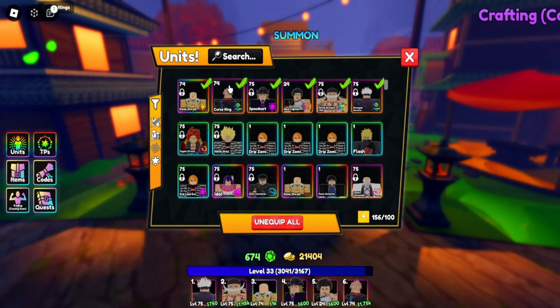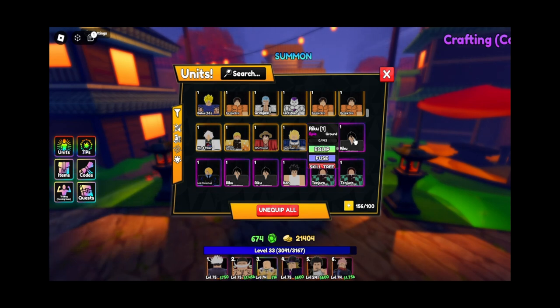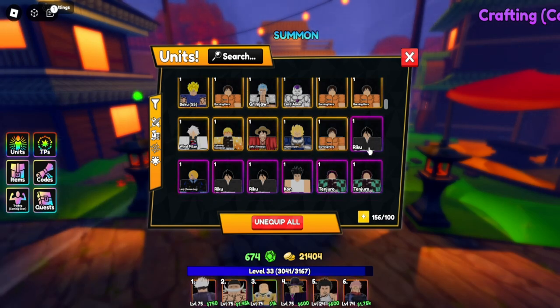Rukia might be the only character with the ice element. She can freeze enemies and stun them for about three whole seconds. You wouldn't use her for damage, but she might be the best stun unit in the game. That freeze is amazing for boss fights with millions of HP, so if you draw Rukia, definitely get her for that freeze debuff.